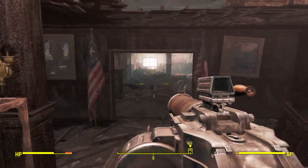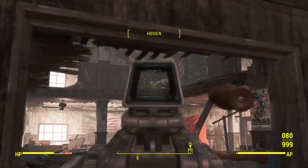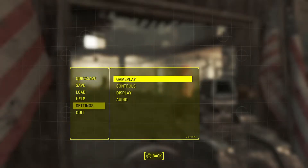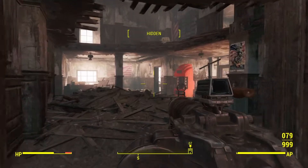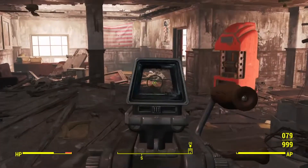Once you've entered, you don't want to save or anything. What you want to do is just take out the ghouls. If you want, you can put the difficulty up to full to increase your chances of getting a legendary drop. So we've got one there.